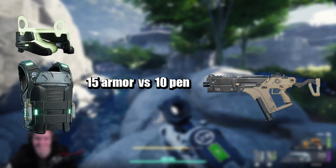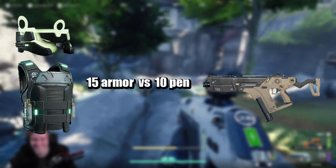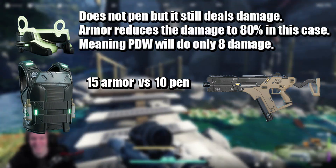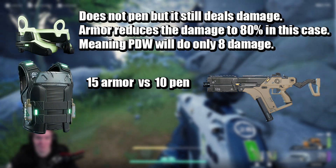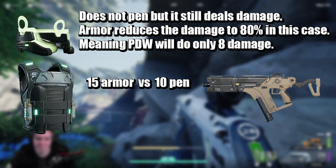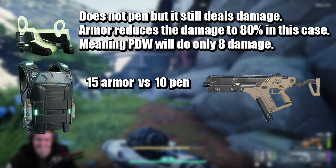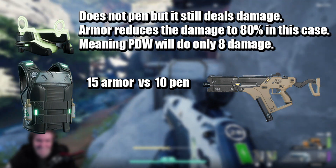Let's take a look at green armor versus an unmodded PDW. Green armor has 15 armor rating and the PDW unmodded has 10 pen. That means it will not pen the armor; however, it will still deal damage, but not its full damage — the armor will reduce the damage. In this case, since it's 15 armor versus 10 pen, it will reduce its damage to 80% of the 10 damage that the gun does. So that would be 8 damage when shot in the chest.